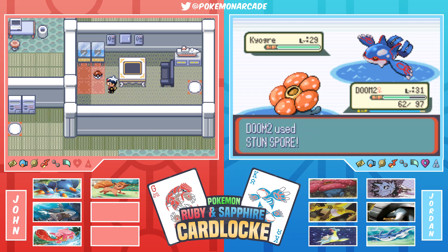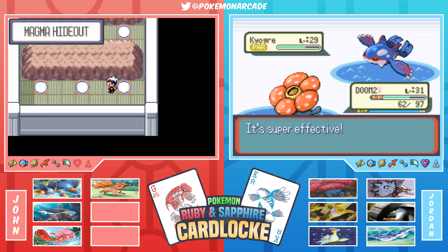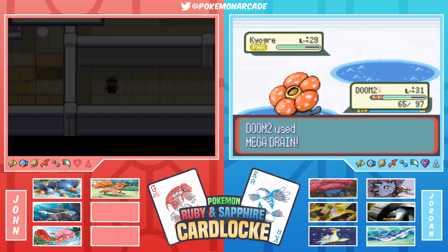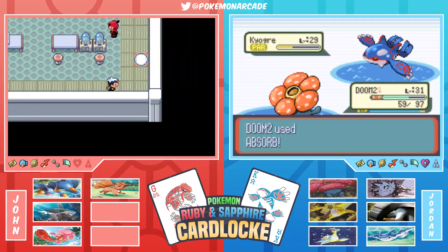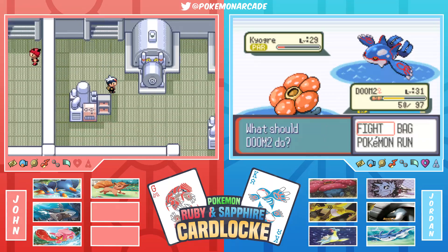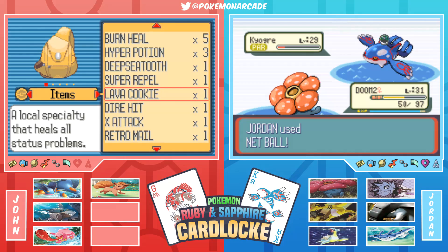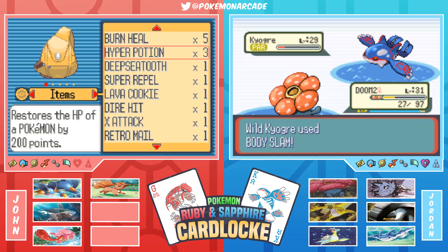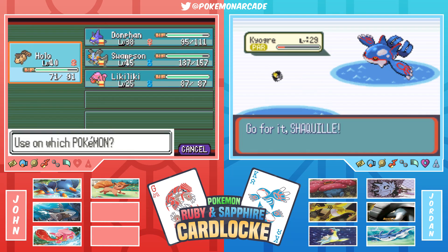A wild Kyogre appears - it has Ancient Power but is paralyzed! Jordan wants to catch it, noting it could be way better than Mantine. Doom 2 the Vileplume is the only Pokemon that can hit it at this point using Absorb - a weaker move but enough to not knock it out. Jordan has 12 Ultra Balls. They discuss whether special Poke Balls like the Net Ball are actually weaker than Ultra Balls - the consensus is yes. After some banter they start throwing balls.